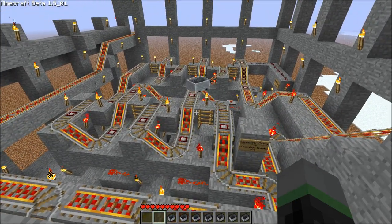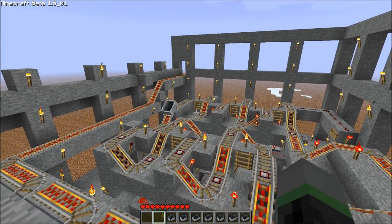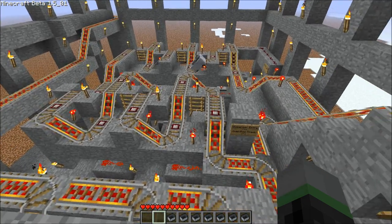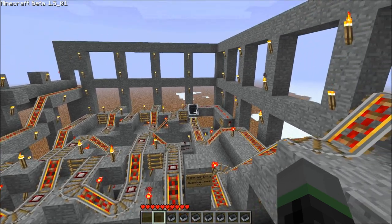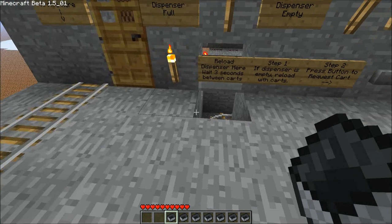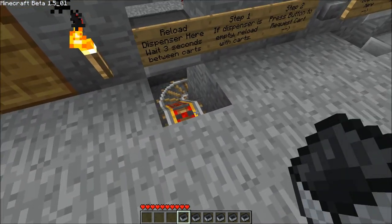Now for space considerations, I've arranged Deltra's dispenser into two rows. This far row over here stores six carts, and this near row stores five carts, for a total capacity of eleven carts. The cart has stopped at the very end of the dispenser, ready to be dispensed. I'm going to place a couple more carts here just to show you it in action.